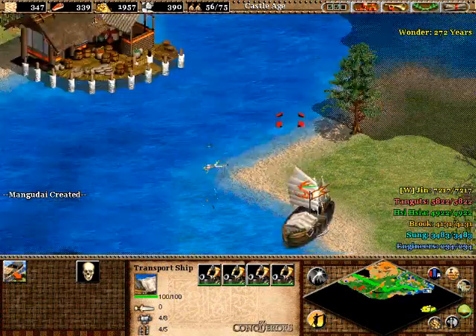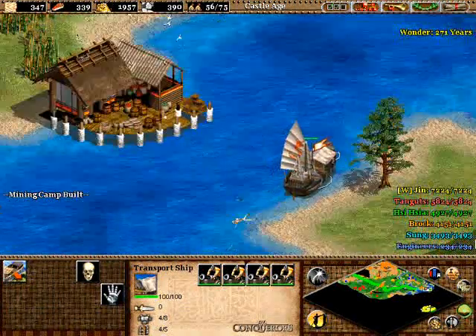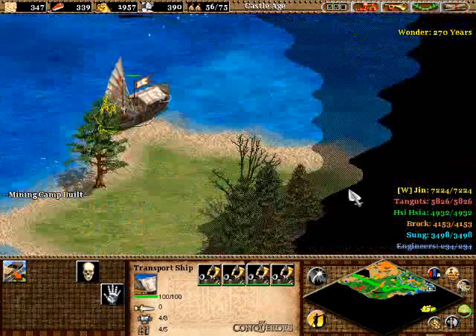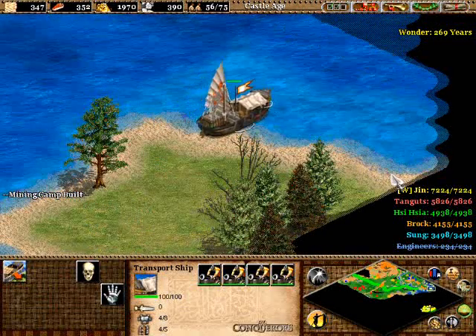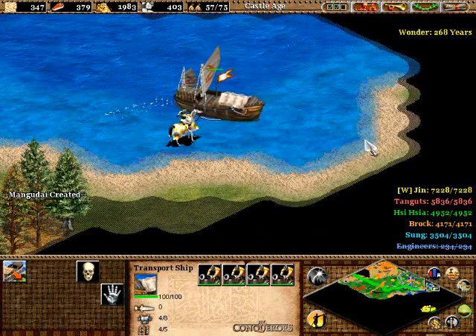Right here I'm just checking out the coast, making sure there are no Chukonu — waiting out for good old Genghis Khan's crashing party. There's a Cavalier. Good old Cavalier. Sorry you can't get Paladins, but neither can I, so I guess we're in the same boat.